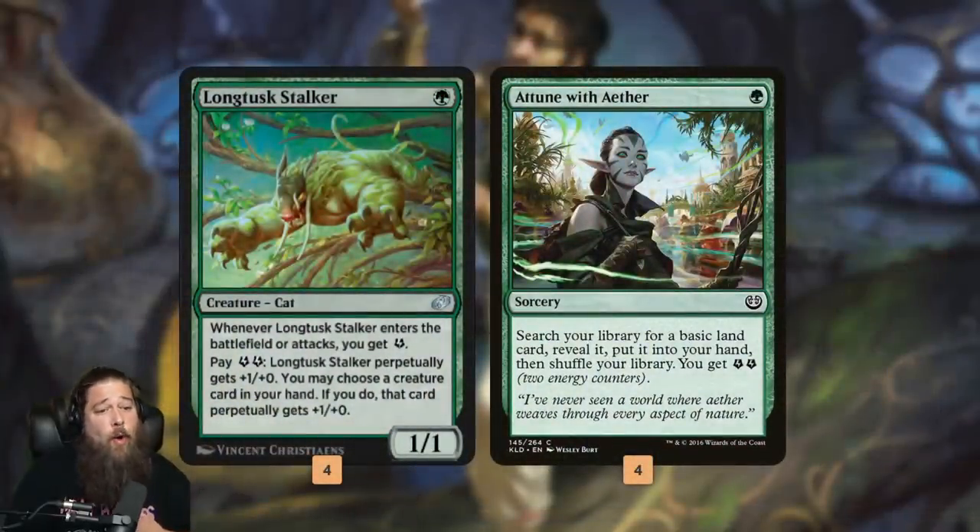So why are we playing energy now? The answer is Longtusk Stalker. Energy has long had a problem that its one-drop slot is pretty bad. The deck wants to curve out and be aggressive, but it hasn't had a one-drop creature. We have Attune with Aether, which is a fine card that lets us trim back on lands and make some energy, but it isn't a replacement for a creature. Now thanks to Jumpstart Historic Horizons, we have Longtusk Stalker — which isn't just an energy one-drop, it's actually a good energy one-drop. It makes energy, it grows quickly like Savannah Lions, and it perpetually grows other things in our hand. So it's the perfect one-drop curve starter for our deck.